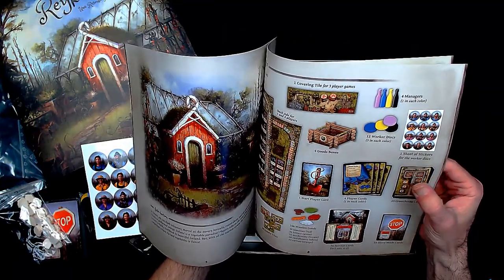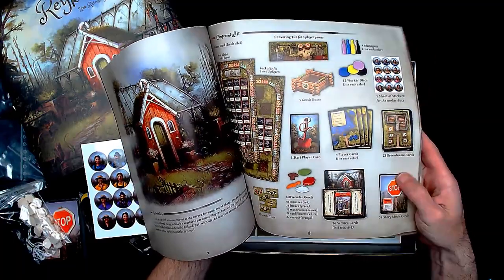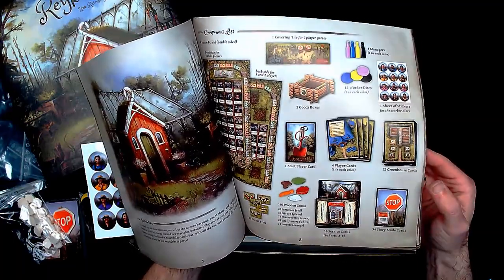Vegetable and Tourism in Iceland - a game for one to four players by Uwe Rosenberg. Well, thank you for making it for one player, Uwe, because I can't wait to play it. So yes, those are worker discs. Player cards, start player card, greenhouse cards, and then - oh - story mode cards. That's cool.